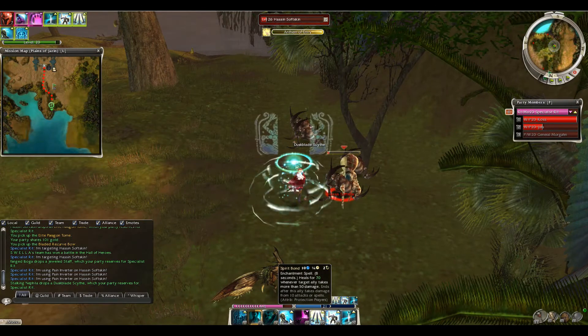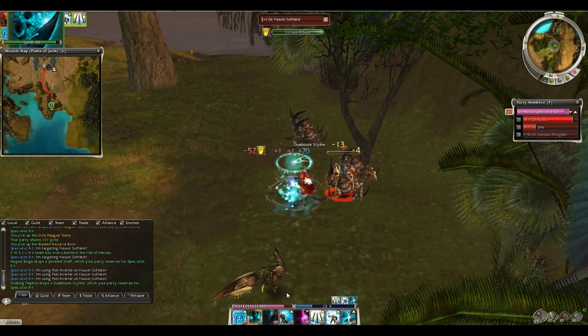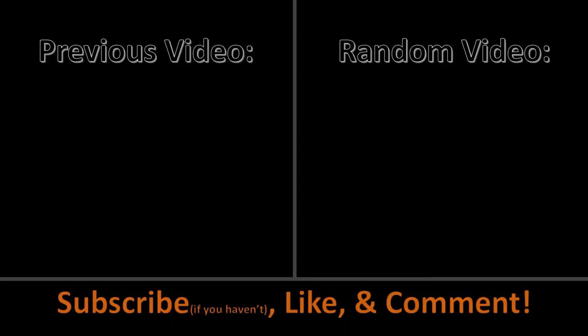At this current moment, elite tombs are two to three ectos, sometimes even four, so this might be a little nice profit on the side for you guys. We'll see you next time.